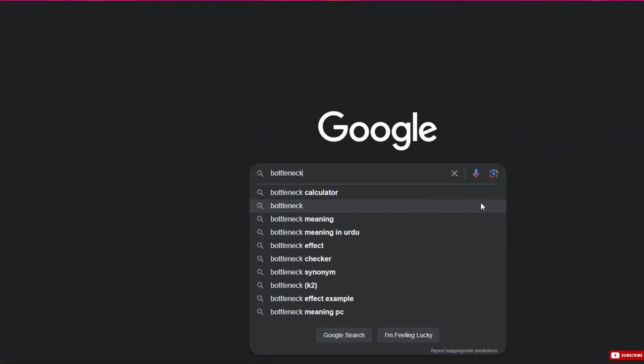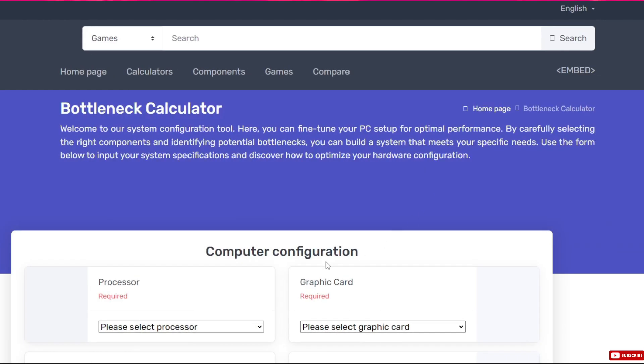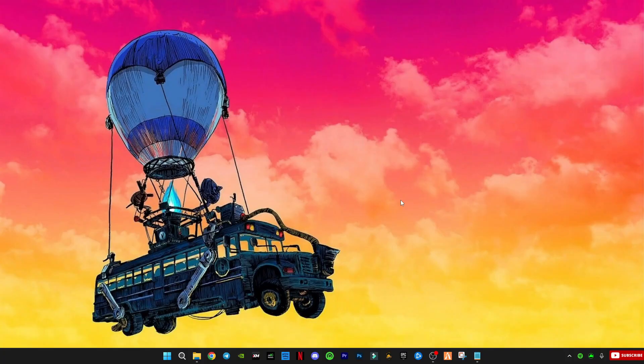First, open your internet browser and search for a bottleneck calculator. Type in your PC specs to check how much bottleneck your system has. This test is not 100% correct, but it will give you a good idea of what's going on.